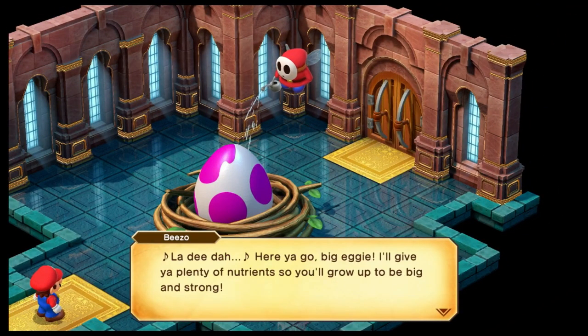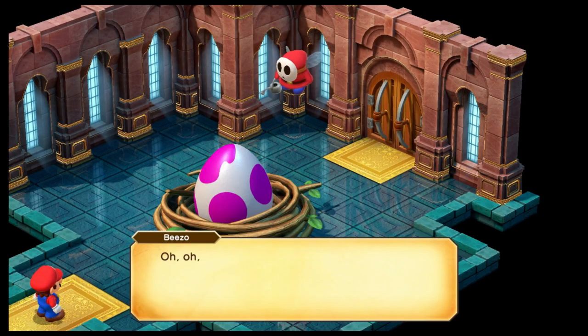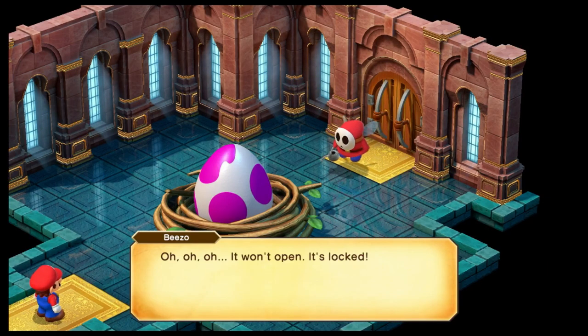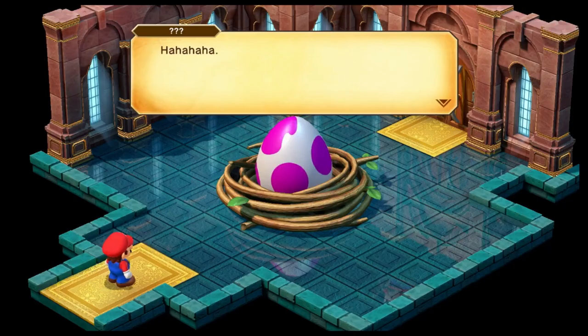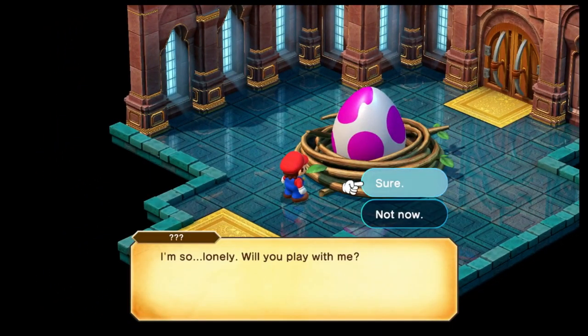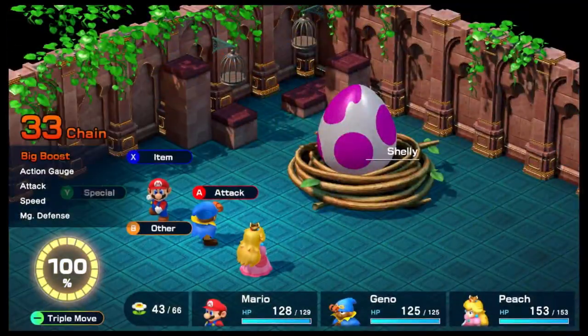There's a short cutscene — someone feeding a big egg. Mario arrives and finds a locked door. Then we trigger a boss fight: 'Will you play with me? Sure.' This is Shelly — we did 386 damage. Gino goes last but we gave Peach the Jinx Belt. We're gonna have Gino boost Mario.